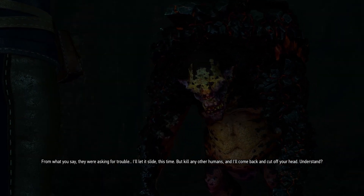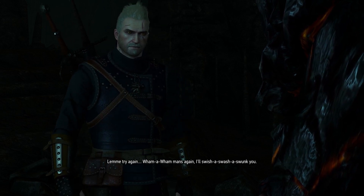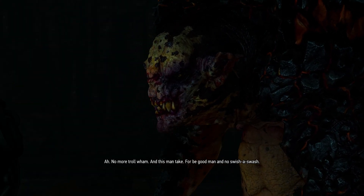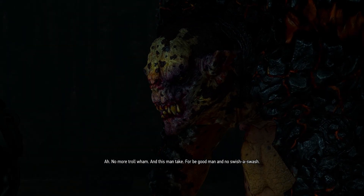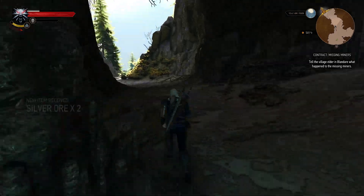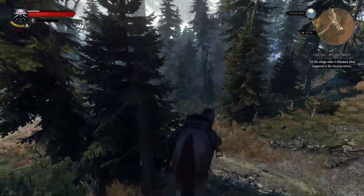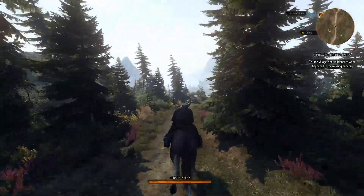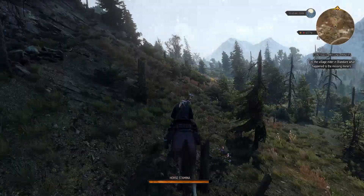The troll gives us 50 crowns and two silver ore — really, you didn't have to. Get on the horse. We're going back to Blandare to tell him we found out what happened, we found the troll, and it won't happen again. We're probably not getting a reward for this, but we might get XP — it's fine. At last we got a quest that let us stand up for the rights of the non-human, which is what we do. Oh wow, a Cyclops — let's just kill that. Is this guarded treasure? No, it's just a cyclops — given it's just a cyclops, I don't care.